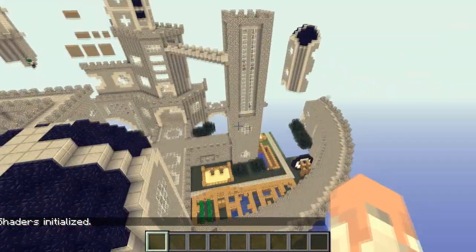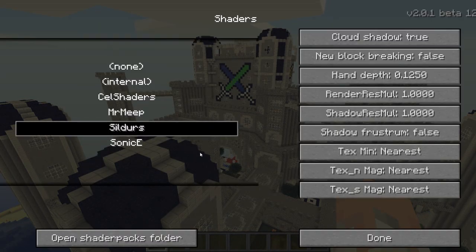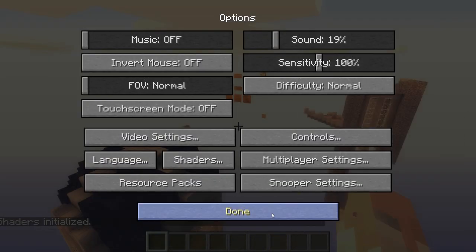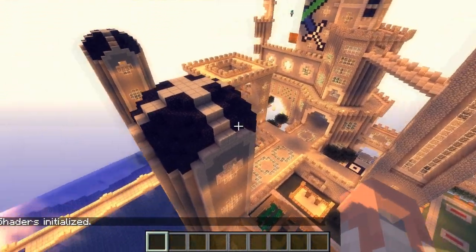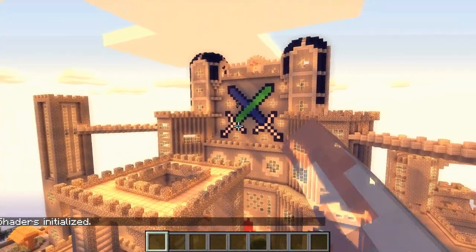If I click on Sildur's and go back to the game, it looks plain, it looks a lot more different, it looks like normal Minecraft but just a little bit more brighter. But if I go back to the actual shaders we're reviewing today, Mr. Meeps, you'll see that everything looks a lot more darker, a lot more detailed, it looks kind of cinematic. Look at those two swords over there.